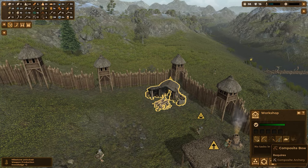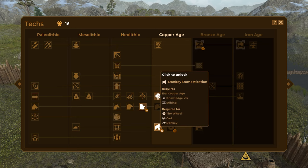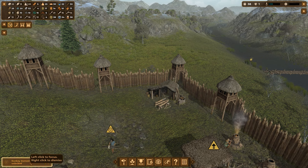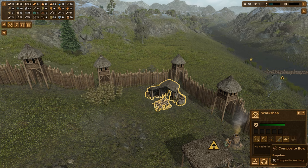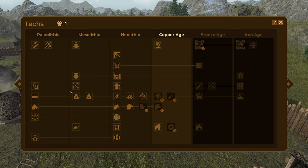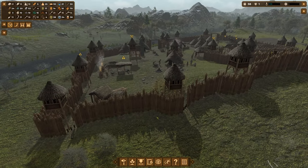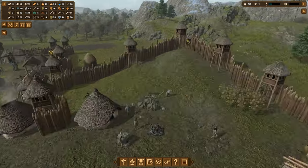The workshop is built — I should now be able to make the composite bow, but that requires research and comes in the bronze age. I'm going to go for donkey domestication first. Weapon production — knowledge plus two, beautiful! I'm also going to make fishing rods in the workshop; they are way better at collecting fish than the bone harpoon we're using right now.